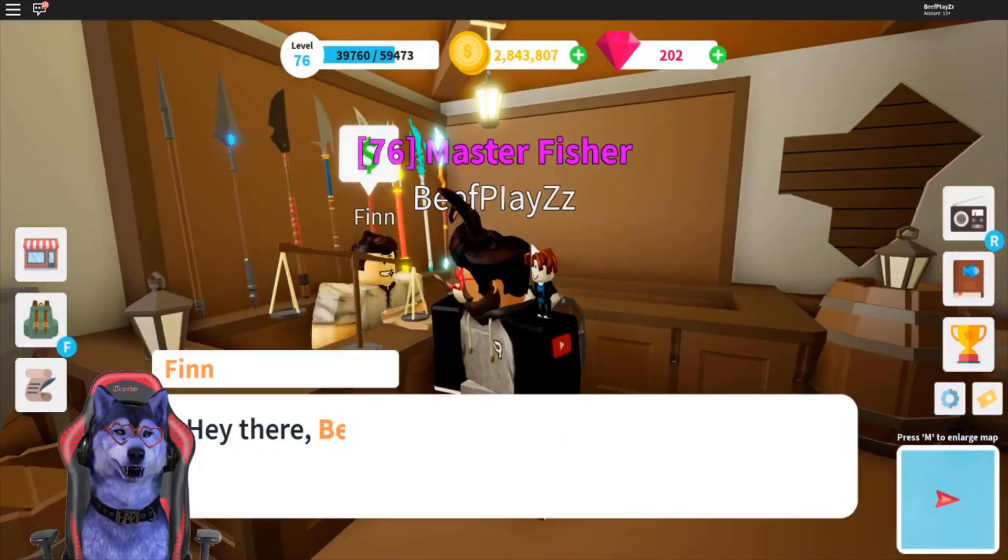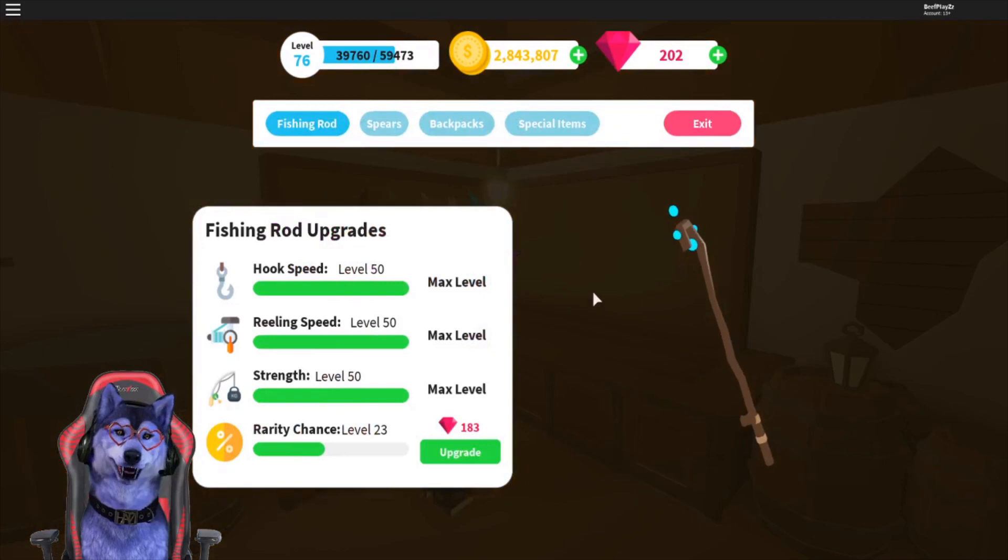When you get money, make sure you upgrade your stats. The higher the reeling speed, the quicker you're going to get fishing done, and that's the ultimate method for getting XP. The quicker you reel in the fish, the quicker you get that money and XP. The hook speed — the quicker you get that, the better.